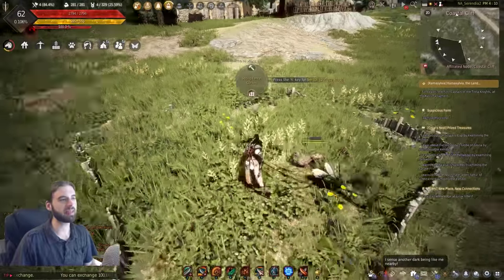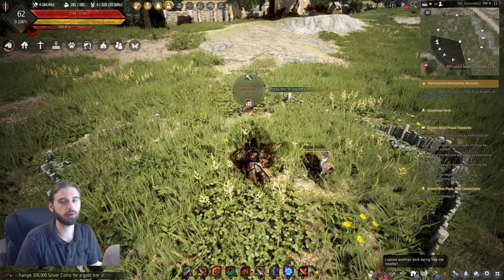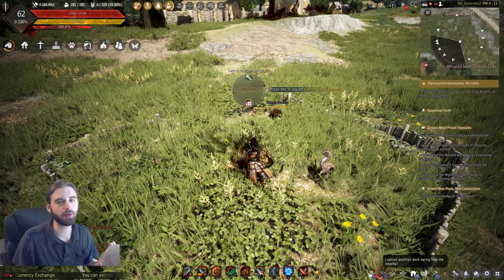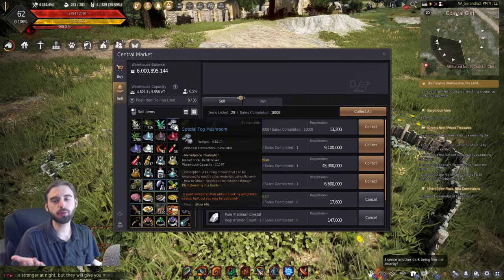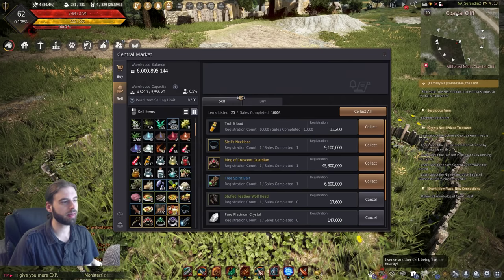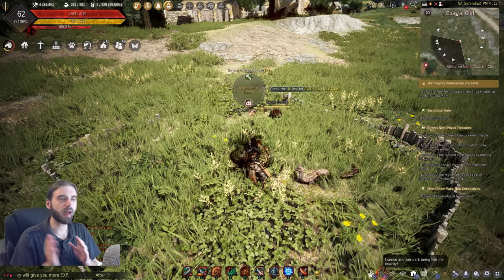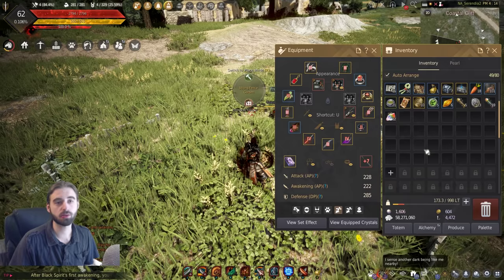Now we have our plots set up and we need to decide what seed or animal we're going to grow. If you do cooking or alchemy, you're going to want to grow whatever products you use for those things so you don't have to buy them off the market or go harvest them yourself. One of the ingredients I use most frequently in my alchemy is this special fog mushroom right here. I have 4,000 of them in my inventory and I also have a bunch of their seeds here as well.